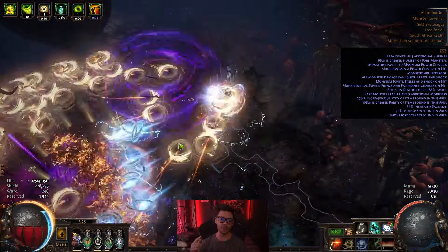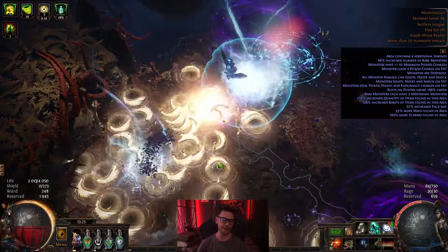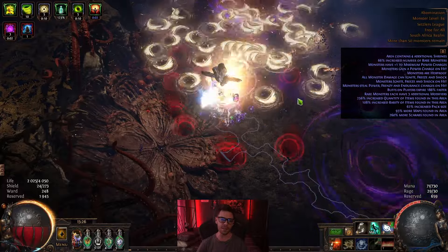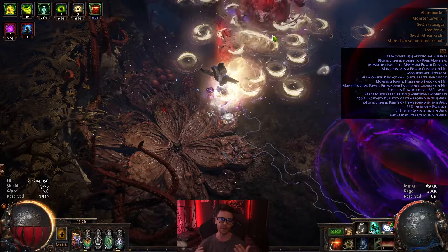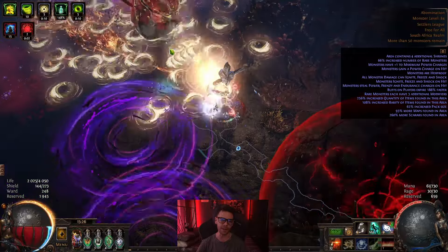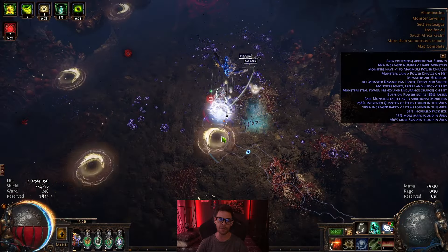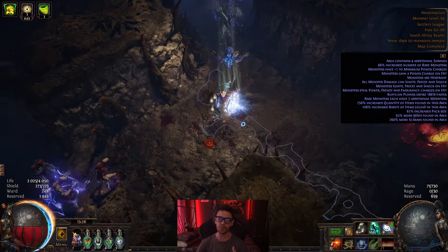Content-wise, you can do juiced mapping except for rogue exiles as they hit like absolute trucks. 60% delirium is fine but not more than that. Every invitation and boss is easy aside from ubers, as our damage is still lackluster — they either take a while to kill or one-shot us because we can't phase them quickly enough. T17s are also doable with occasional deaths to random stuff, but overall it's still super fun with the extra attack speed feeling much more comfortable.